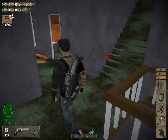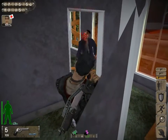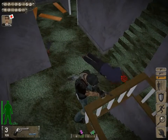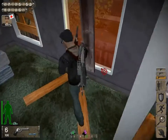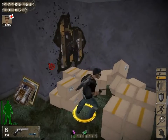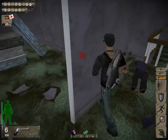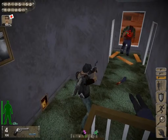Nothing in there. Holy crap, what the hell are you doing up here? Don't shoot the wall. Maybe these boxes have something. Nothing. What about this one? We have zombies in it.